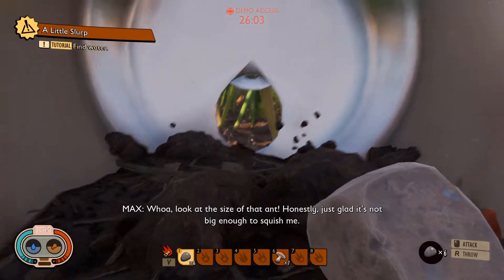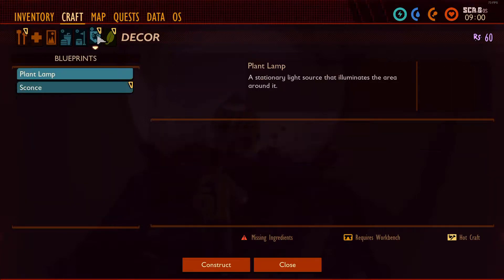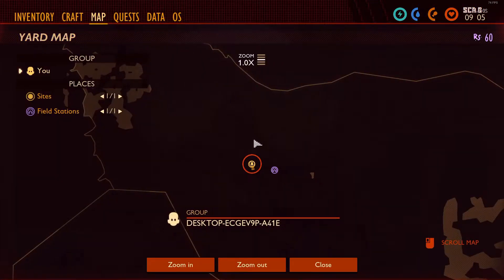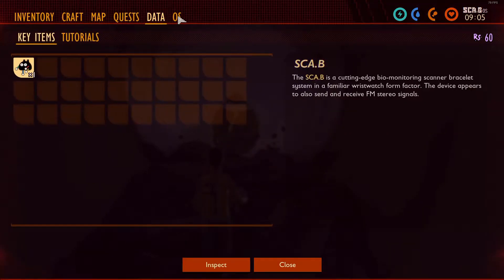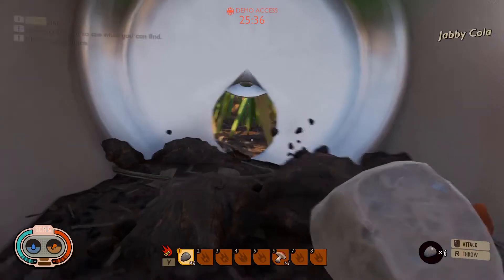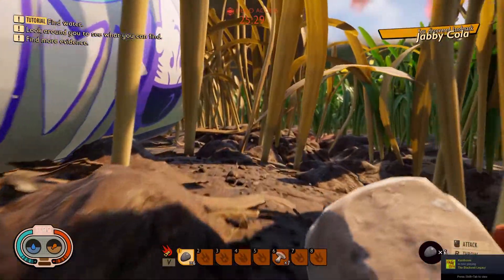We might be a little safer in here. Find water. All right, so there's a workbench. Pebble. Now are these craftables? Who knows? Let's see what the map looks like here. Holy moly, that looks like it could be massive. Got different quests. Data. I'm assuming most of this is not accessible at the moment. Well, I guess we should just kind of go around and see what we see, since there's a limited amount of time.